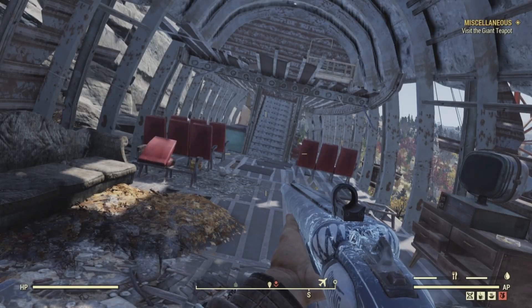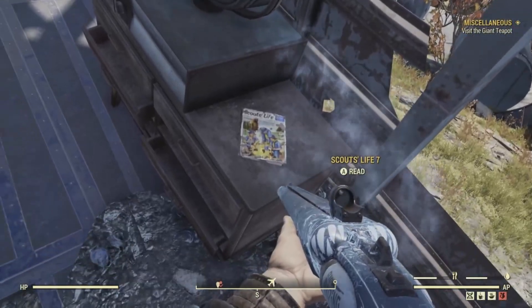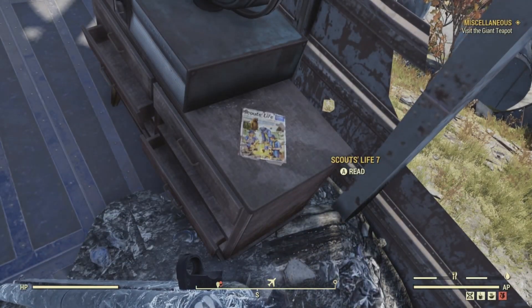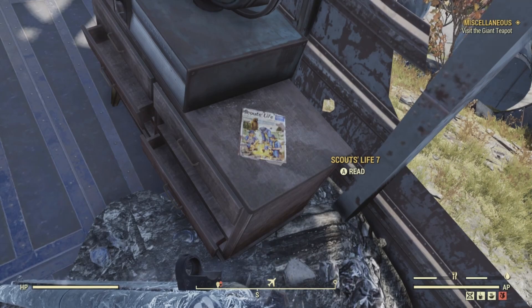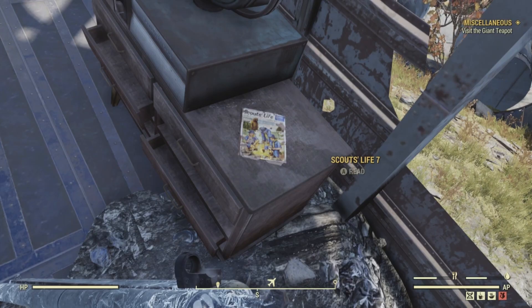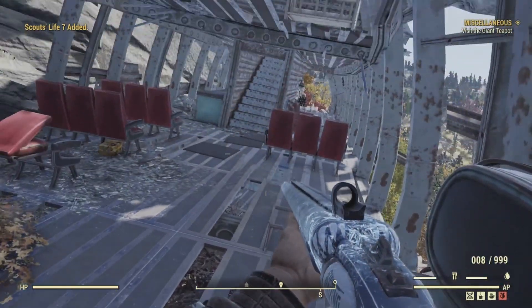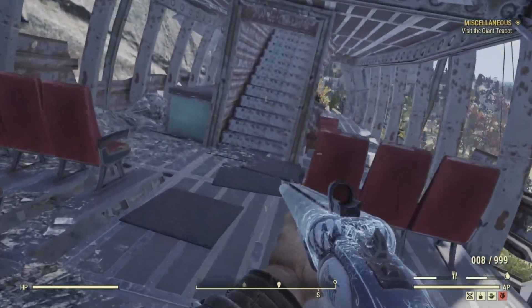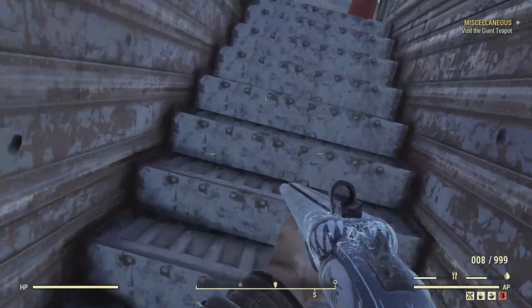We can hear a little audio cue, and what do you know — we actually found one of the magazines instead. Inside the cockpit section on the fuselage, on a TV stand, this is the magazine for that location. Awesome — it's Scout's Life!